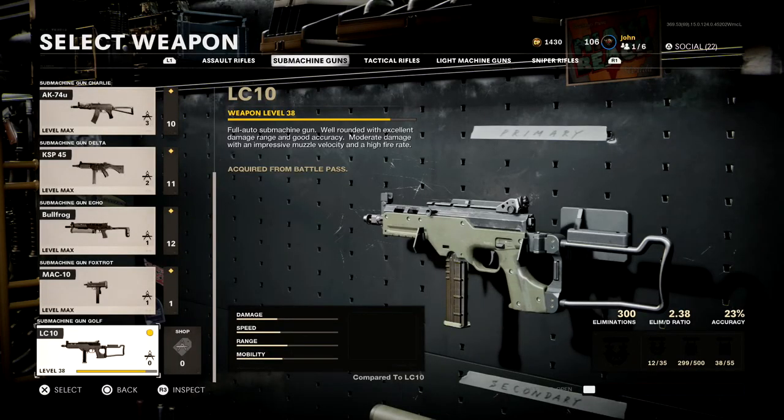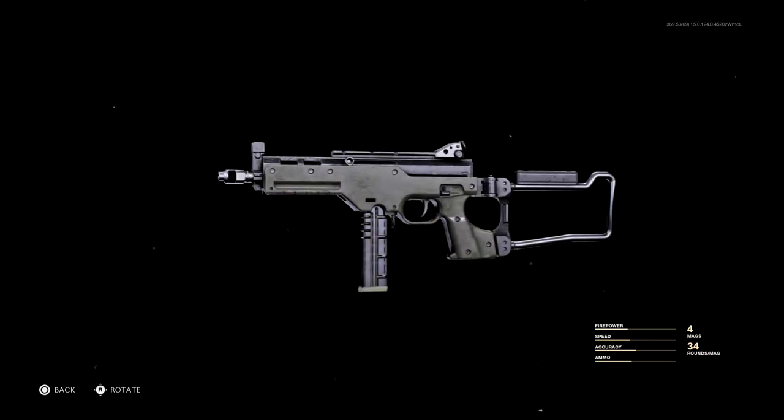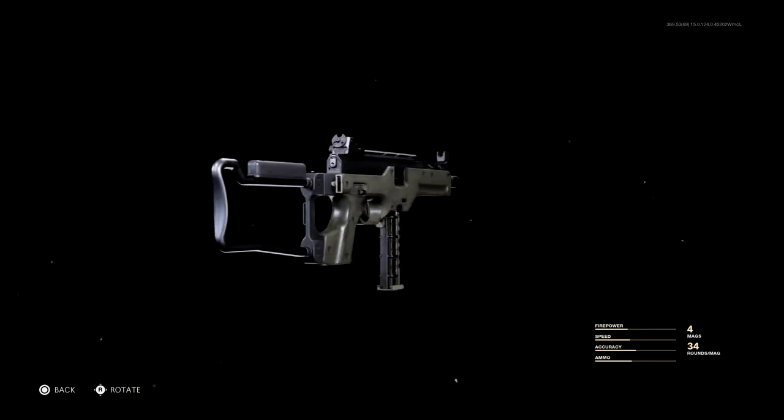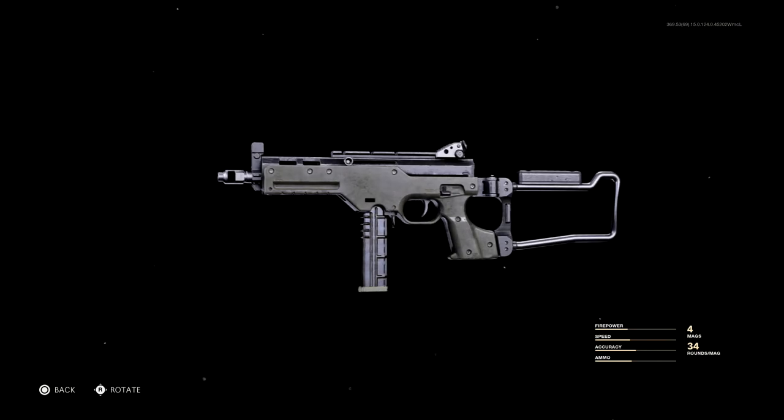As you guys can see, this is the LC-10 — it is now the 7th SMG in Black Ops Cold War. Its description states: full auto submachine gun, well-rounded with excellent damage range and good accuracy, moderate damage with an impressive muzzle velocity and a high fire rate. It may look like a pretty small SMG, but it can definitely cause some damage. In fact, this weapon is so good it might be the new best SMG in Black Ops Cold War.